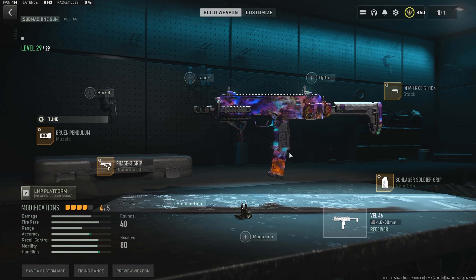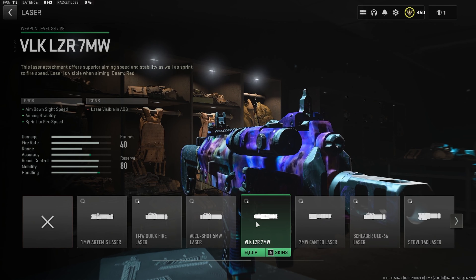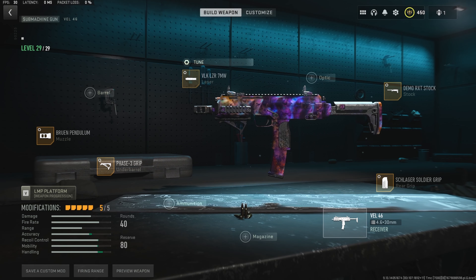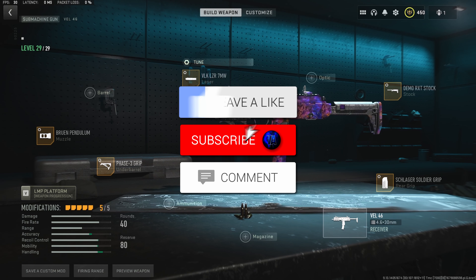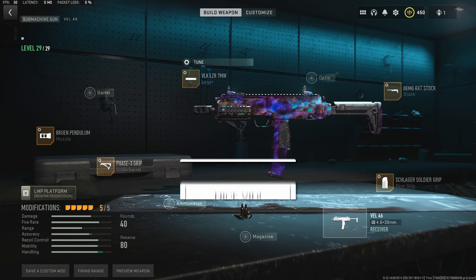Last but not least, before we get into this insane 43 kill gameplay, we need a laser and we want to use the VLK LZR. This thing is going to give us a huge buff to aim down sight and sprint to fire speed, which is exactly what we're looking for, because like I said this gun does not have the best aim down sight speed. For the laser tuning, we want to max the sprint to fire and aim down sight speed. Here's the full best VEL46 class setup after the buff. Don't forget to smash that like and sub button, and stick around for this gameplay where we drop a 43 kill game.